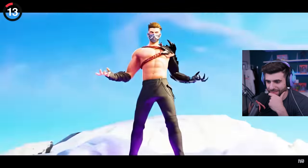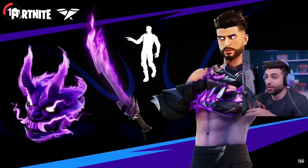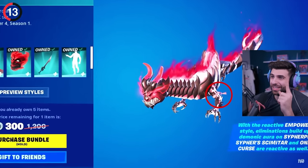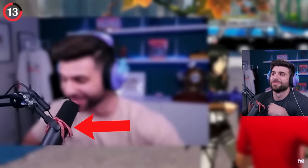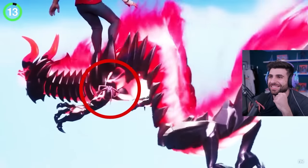Thousands of people didn't spot this detail on Cypher PK's Dragon Glider. They're really bright cosmetics so it's hard to notice the pink bow wrapped around its arm. It turns out this is the same bow wrapped around his microphone — his wife gave it to him when they first met.